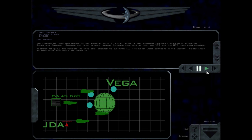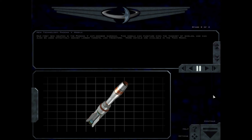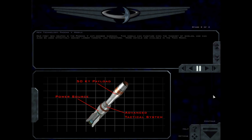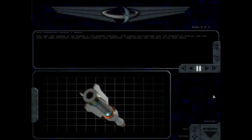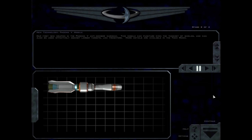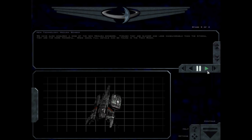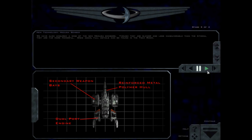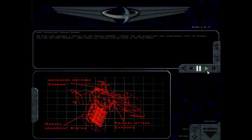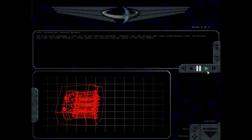Fortunately, we have some new tools to assist us. Our first new weapon is the Phoenix V anti-bomber warhead. This missile can puncture even the thickest of shields, and can also be used effectively against larger targets, like freighters. More details are available in the tech room. We have also acquired a wing of the new Medusa bombers. Though they are slower and less maneuverable than the Athena, they are far more powerful. Full details can be found in the tech room.